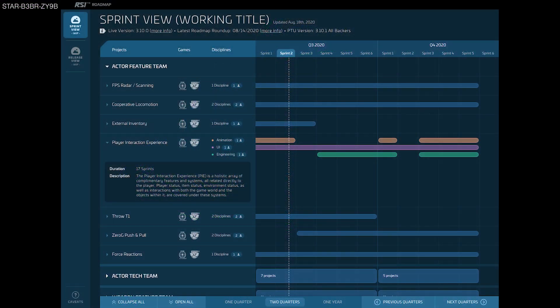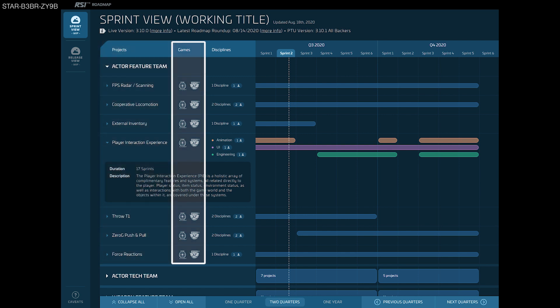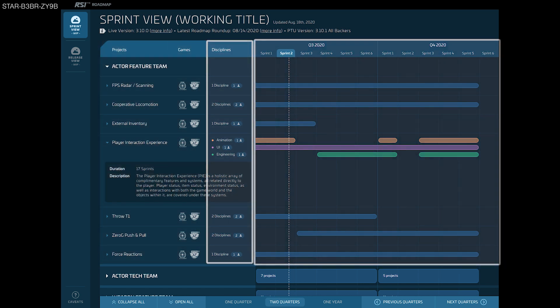We did get to see an image of what the new roadmap will look like in Sprint View, using the Active Feature Team as an example. This is still a work in progress, but they said this is actually what the current Active Feature Team's Sprint View looks like, so it is accurate to this time. This will accompany the current roadmap and the roadmap roundup blog we get each week, giving us a more up-to-date look and showing what is likely going to make — or not make — the cut-off point for release. They will break out the teams and features so we can see what is being worked on across all the teams, with sections broken up by team, expanding to reveal the various projects on their plate — whether for Squadron or the PU — the teams involved, and a breakdown of their current and upcoming sprint schedules.